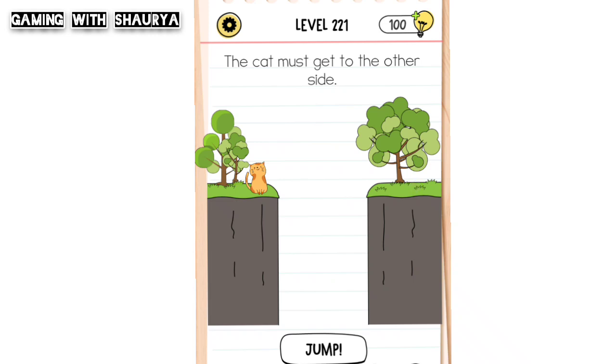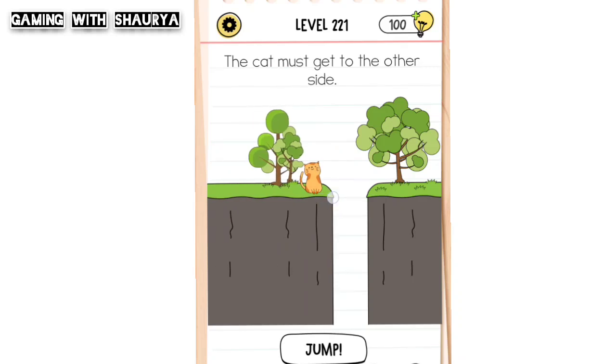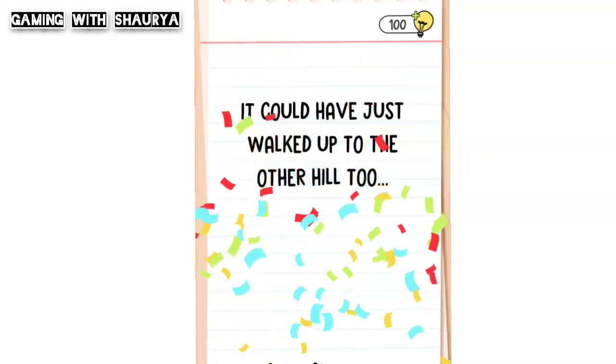You have to use your finger and slide this one towards here, then click on jump just like this — and now you will easily pass this level.